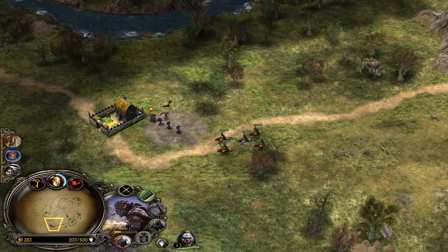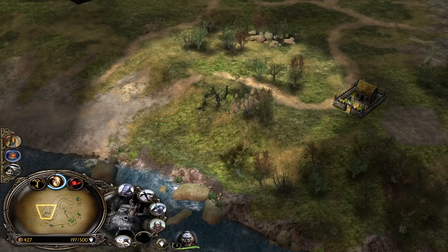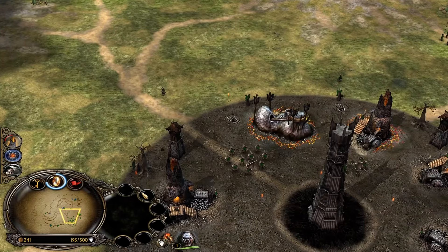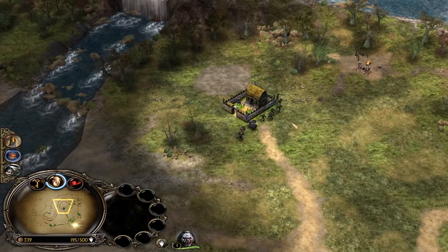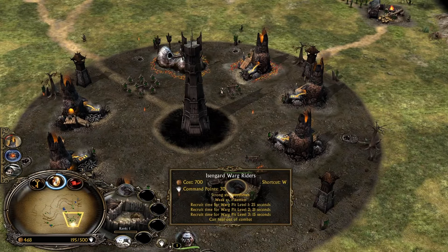Lurtz can get some pretty good levels from the peasants if he's able to kill them. Wargmen also need to go because we need to get the map control. As you can see the map is not really visible because we don't have any control on the map. But now the walls are able to deal damage. Wargmen are not in the safest spot right now but still better than before.